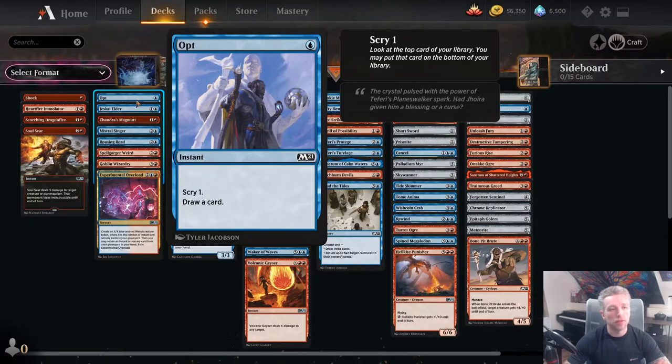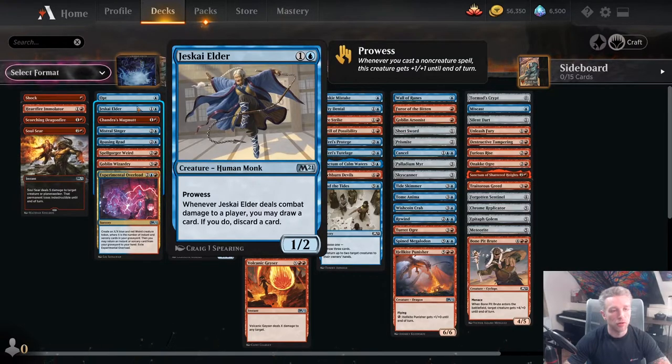Next column we have Opt, which is an excellent card all round. It has great synergy in our deck and is a very good card overall — you want a couple of these if you can get them. Jeskai Elder is a great 2-drop, particularly in this deck. Its home is definitely the Blue-Red Spells deck. Where you're going to be removing creatures out of the way and casting a lot of spells to pump it up, it's very, very good and draws you cards.